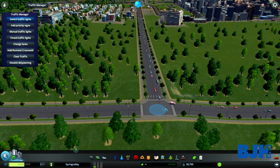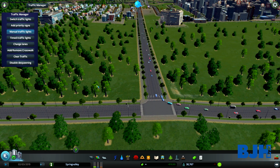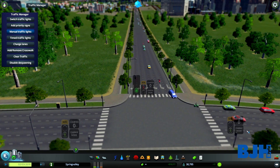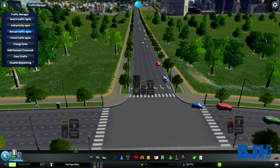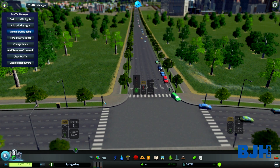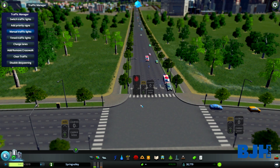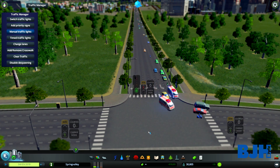If I turn on the traffic lights and then go to the Manual Traffic Lights option, we can actually take control of our traffic lights. As you can see, I've got buttons on these spots. We've got traffic lights on one side but only pedestrian lights on the others. We can actually stop traffic — people will stop as you can see — and we can turn it green again so cars flow.